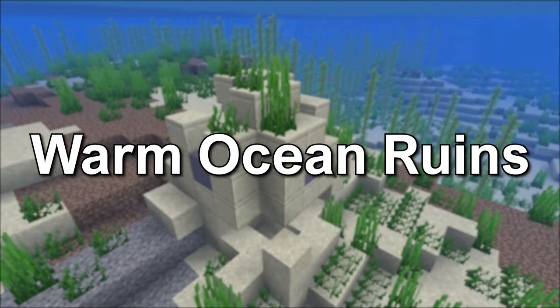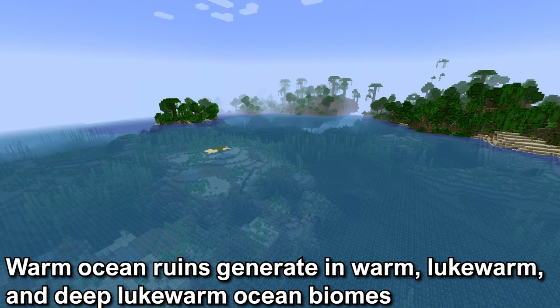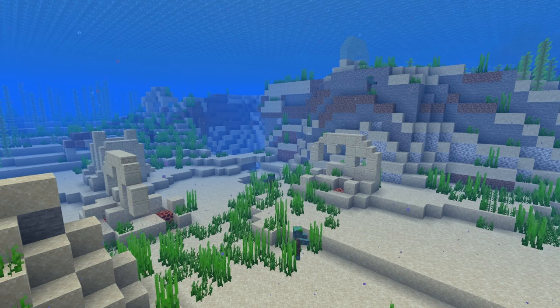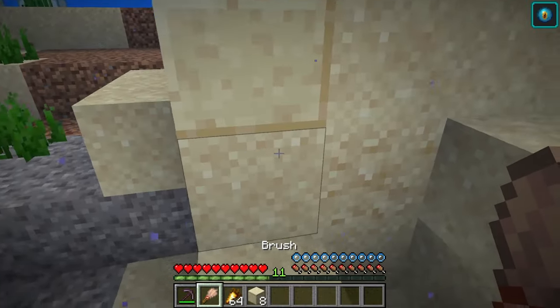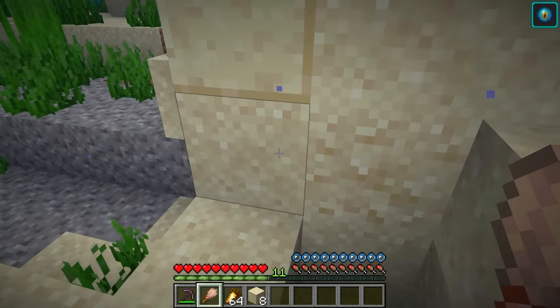The first one is in the Warm Ocean Ruins. The Warm Ocean Ruins will generate in warm, lukewarm, and deep lukewarm ocean biomes. The Warm Ocean Ruins will be composed mostly of sandstone blocks with Suspicious Sand along the base of the huts, intermixed with sand. It is found at the surface or at least close to it.